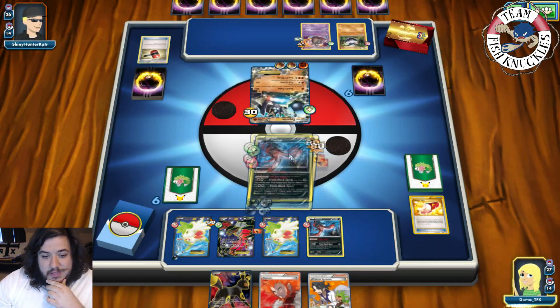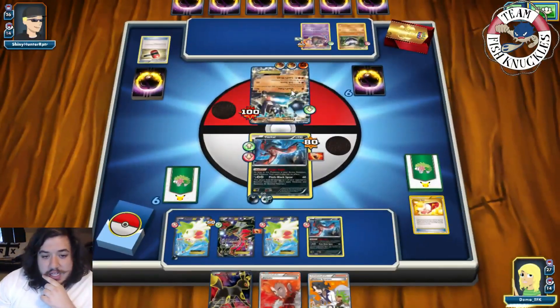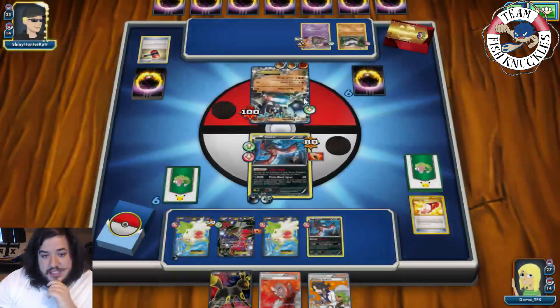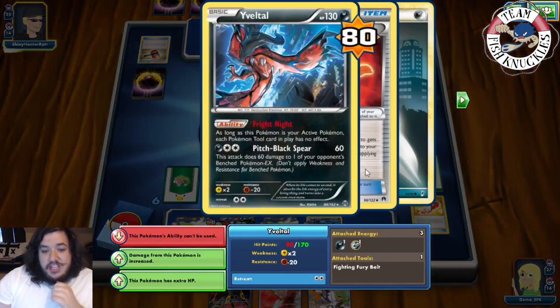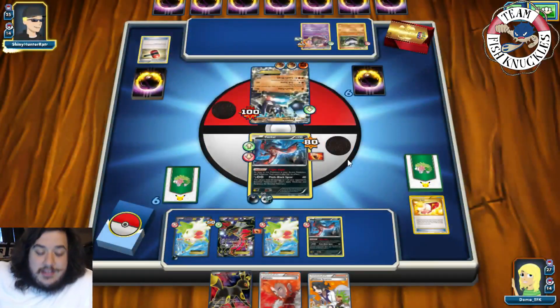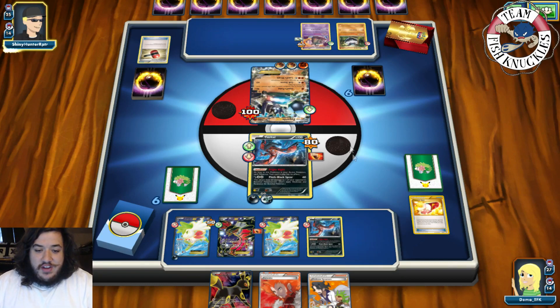We're going to use Pitch Black Spear for 70 damage. So now we have 120, 140 damage on him — yeah, he's actually not going to take a knockout right now unless he goes for the Land's Wrath attack. So let's see: does our opponent use Land's Wrath or not? If he does, he will take a knockout this turn. But if he goes for Cellstorm, he will unfortunately not knock us out. So that's a good thing — good thing for us.